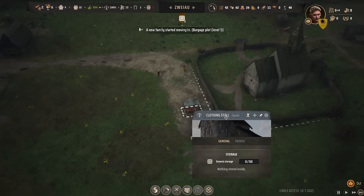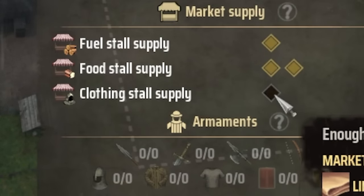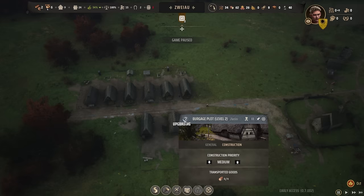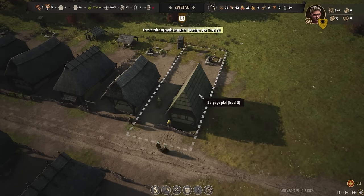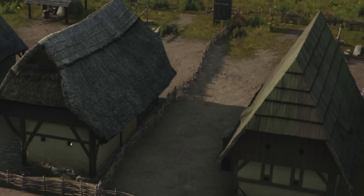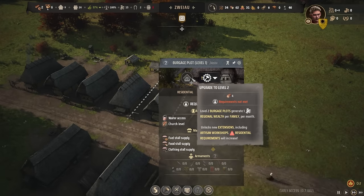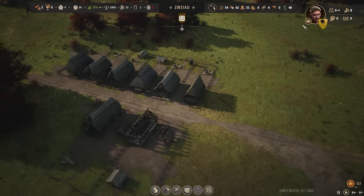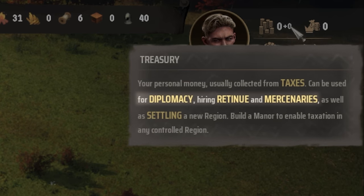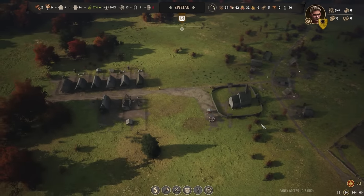Once constructed, it will start growing vegetables as soon as a family moves in. Our tannery is also going to start creating leather, and they'll even set up a stall for selling clothing, which is really awesome. Once the clothing stall supply is satisfied I can upgrade the burgage plot to level two — and another level two as well. These level two plots house wealthier people, and nothing adds realism to my medieval city builder like class division. Level two burgage plots are going to slowly generate us wealth — every single month they give us one region wealth.